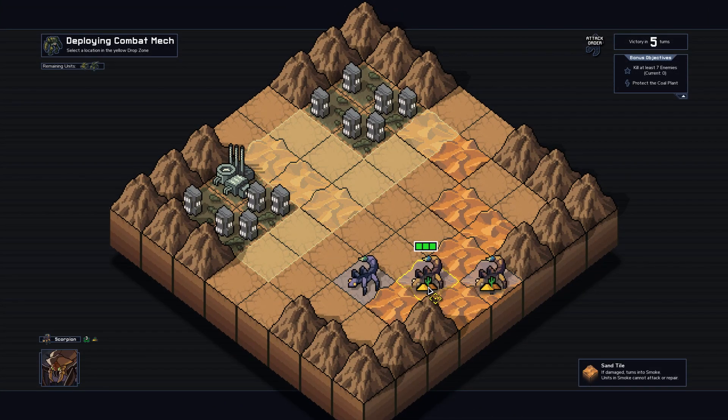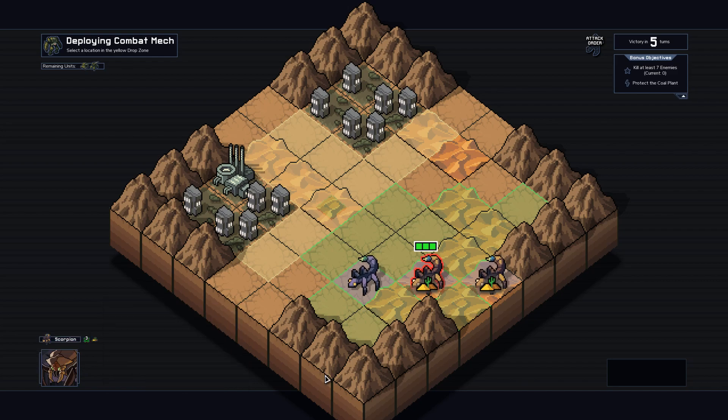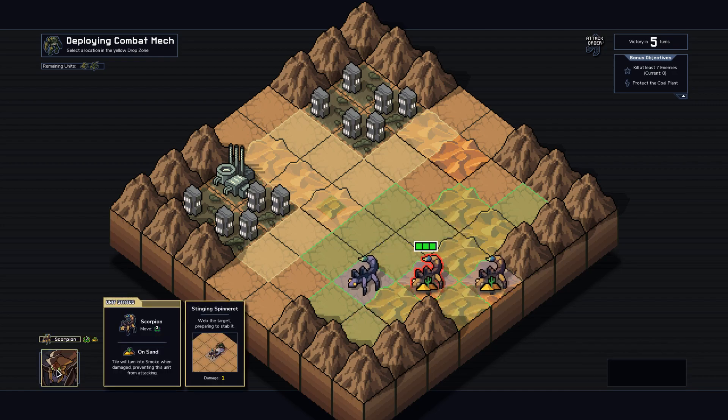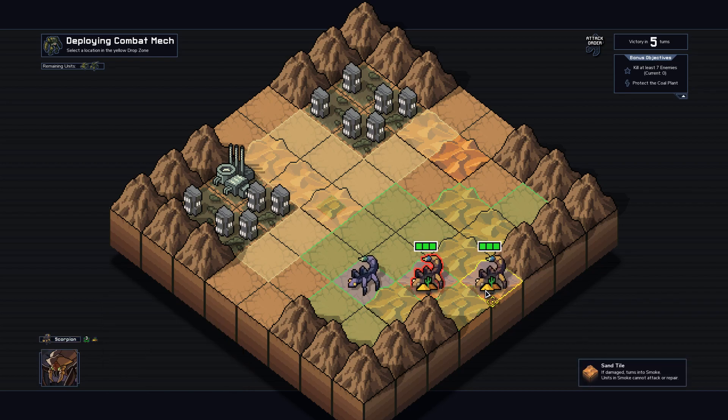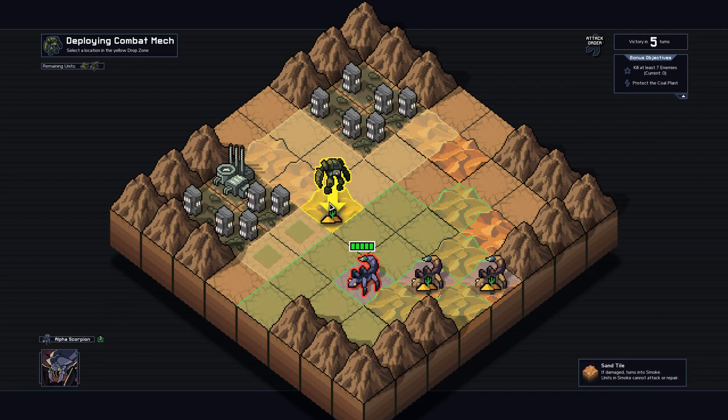Alright, we've got a couple of new things going on here. On sand, the tile will turn into smoke when damaged, preventing this unit from attacking — so that's quite good if they're on it, quite bad if I'm on it. This is a scorpion, which I think is just a standard issue dude — we've seen him before. We've got two guys we've seen before, and then we have this guy with very many hit points: the alpha scorpion. He basically just does a bajillion damage. We don't want to stand on the sand tiles, so let's not do that.